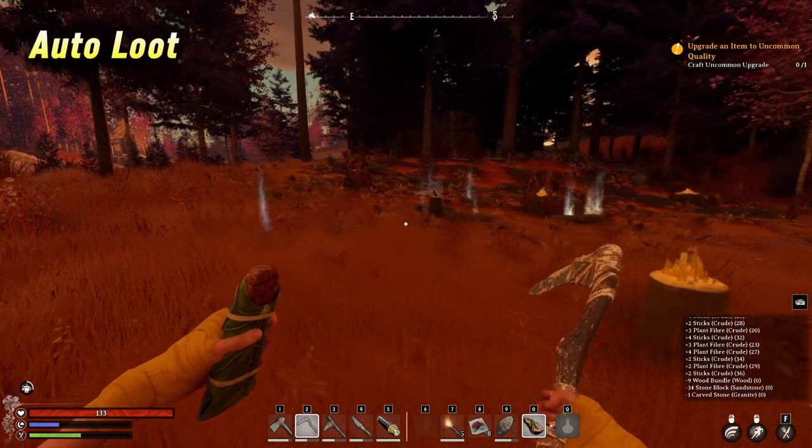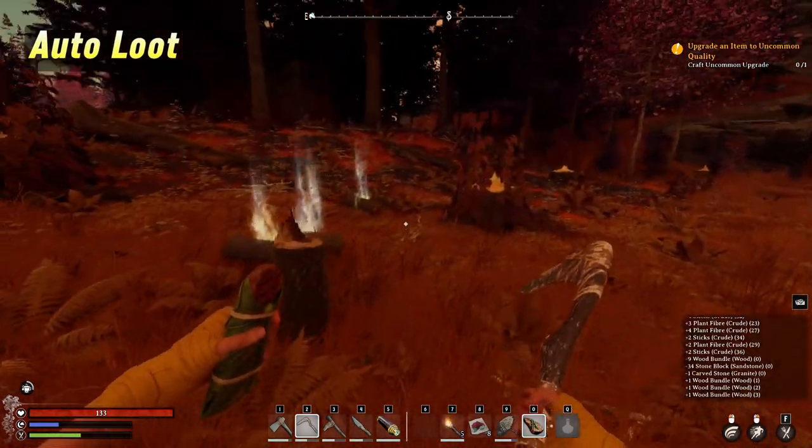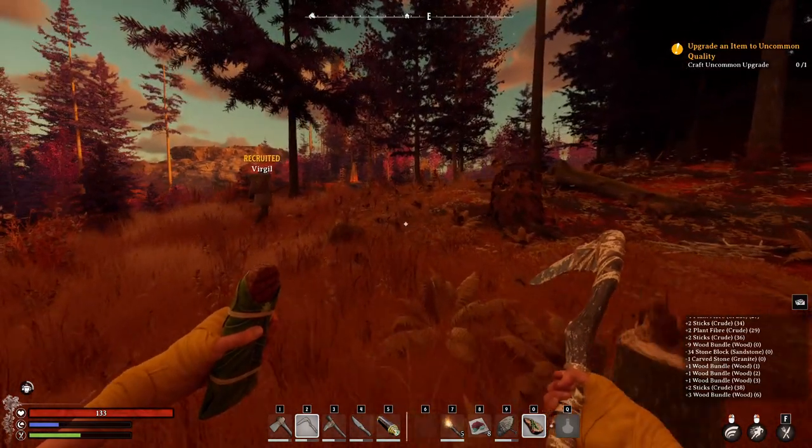First off, looting can be cumbersome when you're manually picking up each item. Nightingale has an area loot ability you can use by holding down E on mouse and keyboard, or X on controller.